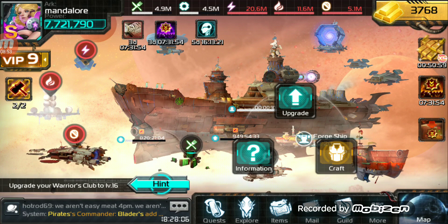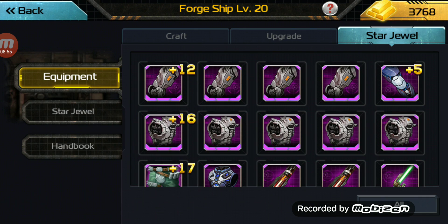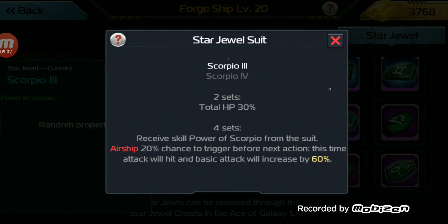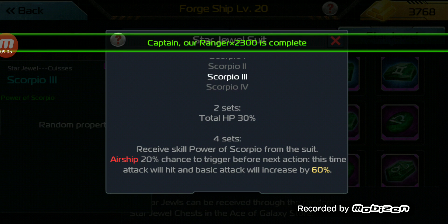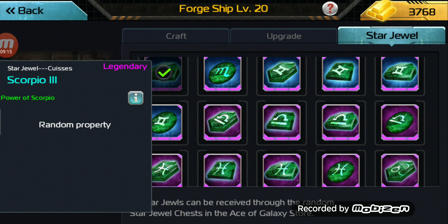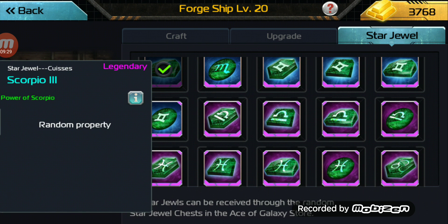For jewels, he only runs two: Gemini and Scorpio. Scorpio because it's a guaranteed hit. He needs that guaranteed hit until his Call of the Hunt goes off and starts stacking. He'll rely on Gemini and Scorpio for the first two to three hits to land hard. But once Call of the Hunt takes over, it's done — it's just scary.